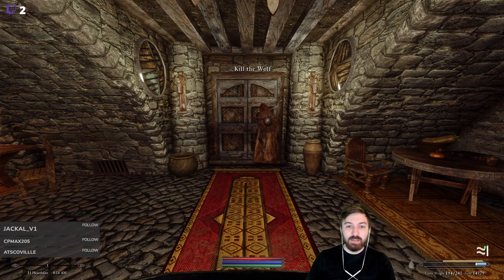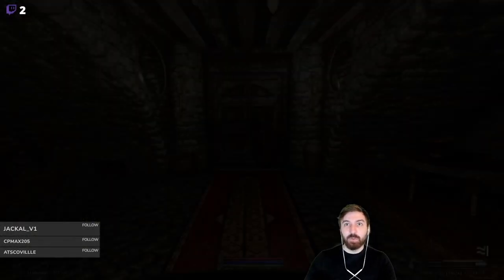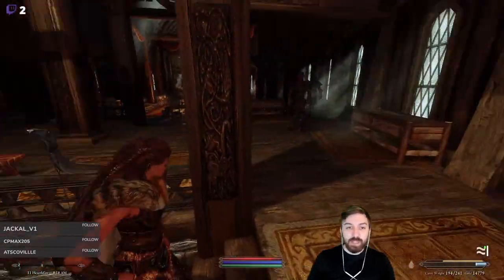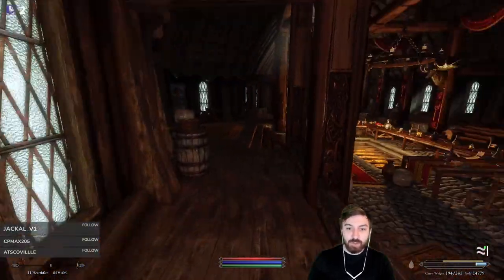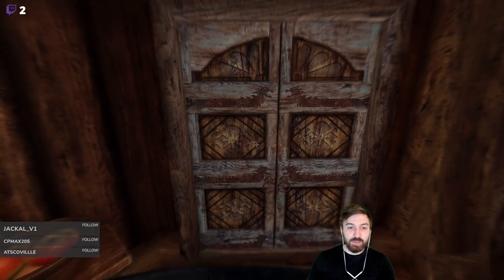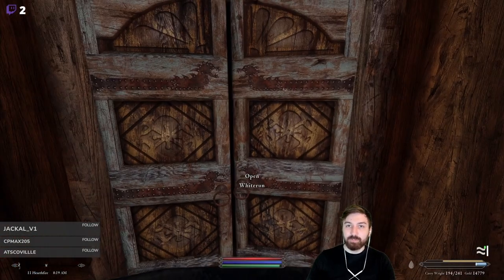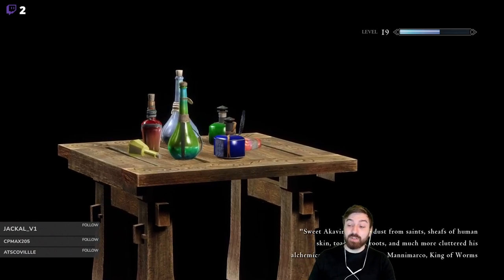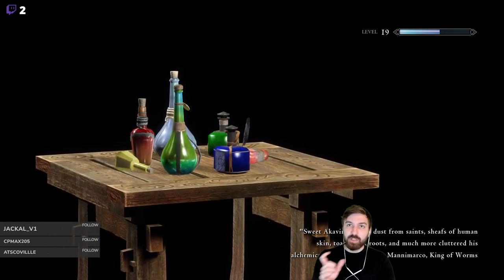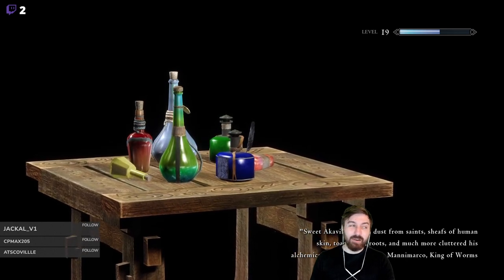The quest description is super vague and unhelpful. It might be down in Riverwood, because why would there be a wolf in the middle of Whiterun? Anyway, we're first going to go sell some stuff. One of the really helpful things about having this new armor is that it reduced our restoration spell cost by about 15 per piece, which brought it down to like 97 magicka per spell.